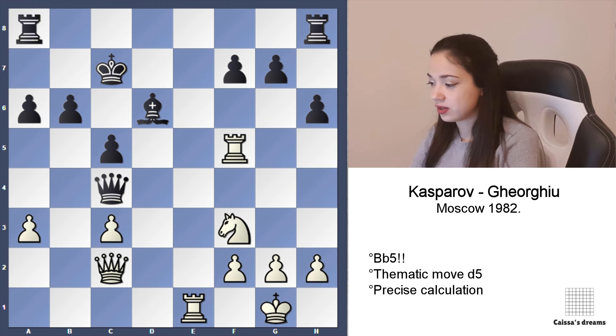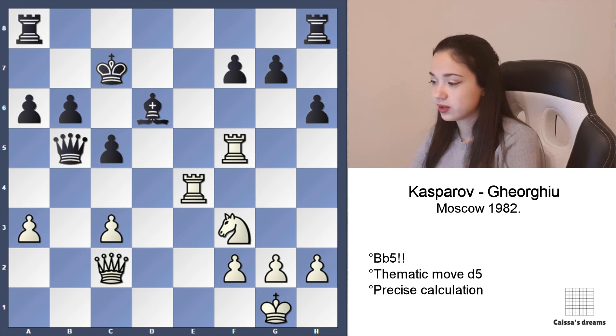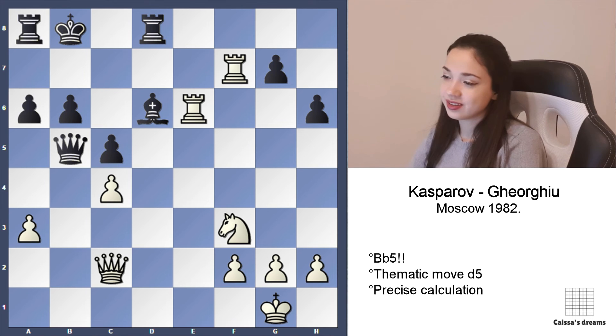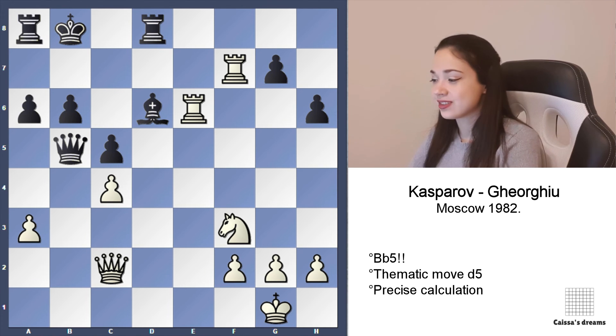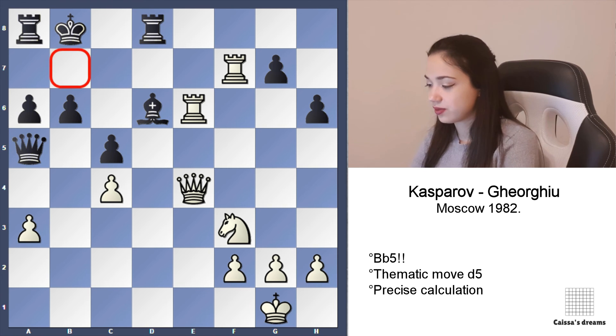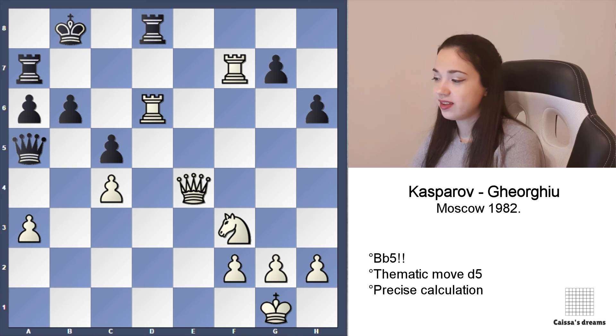Precise play is required. Rook e4, queen b5, rook f7, king b8, rook e6, rook d8, c4. He is attacking the king, then queen, then queen, then king, then queen — very interesting game. Queen c6 on queen a5. Queen e4 threatening mate on b7. Rook a7 and then rook d7.